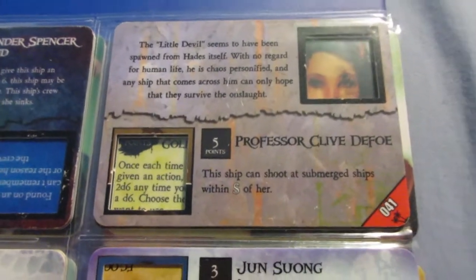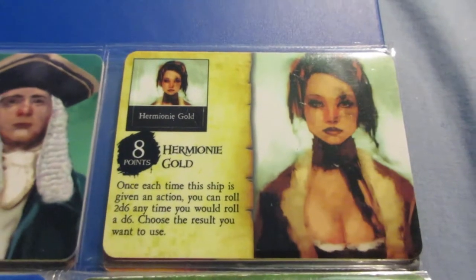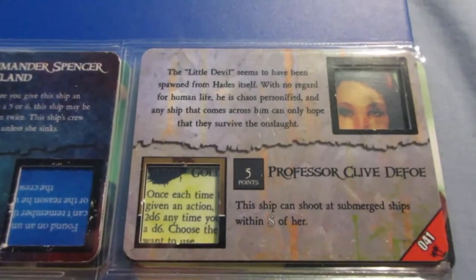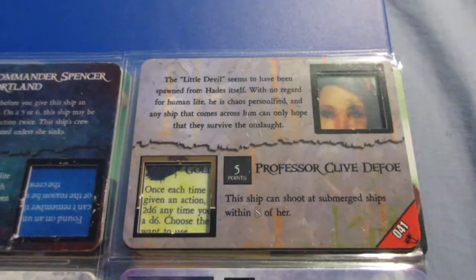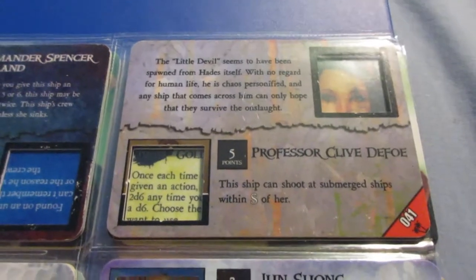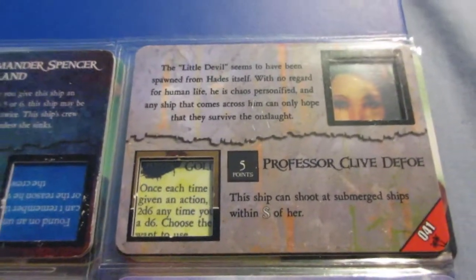Professor Clive Defoe — you can see Hermione Gold's card behind there, kind of haunting us. Like I talked about with HMS Challenger, here's a crew with that ability. So you might as well skip the Challenger and put this guy on a better gunship — that would be a more effective way of attacking submerged ships.